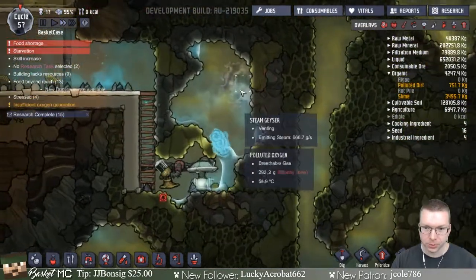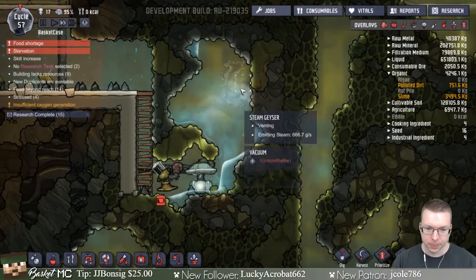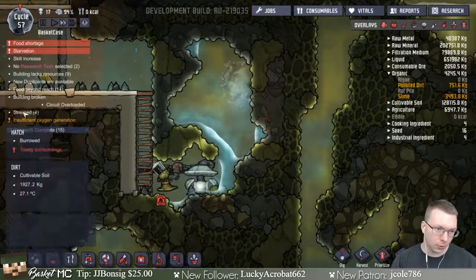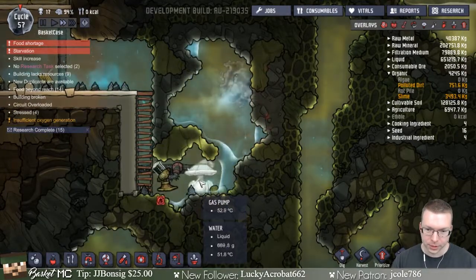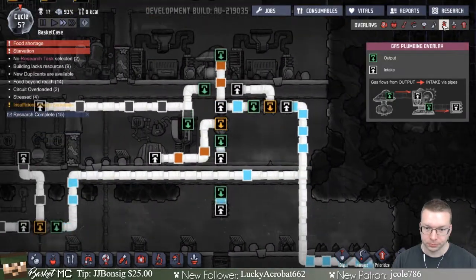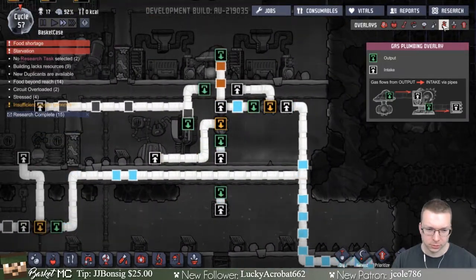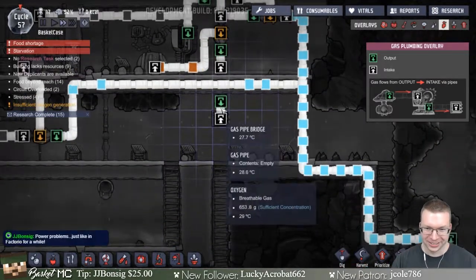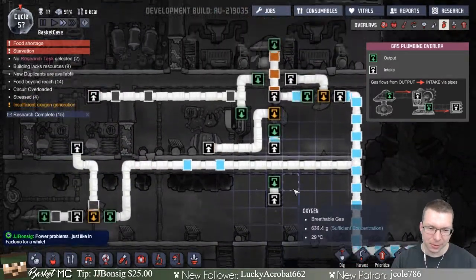This geyser produces steam that eventually turns into water, which I can then move over to where we use water. The gas pump right now is doing regular oxygen, which is great. We're putting it right here — I feel like there might be a better spot but whatever.